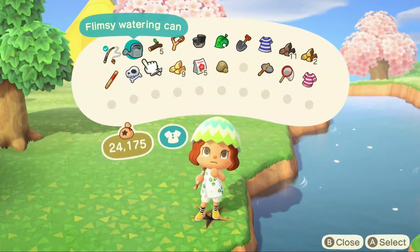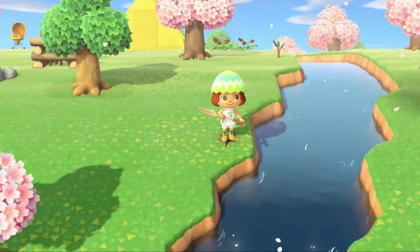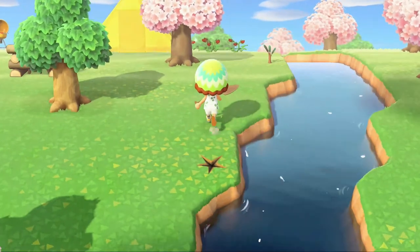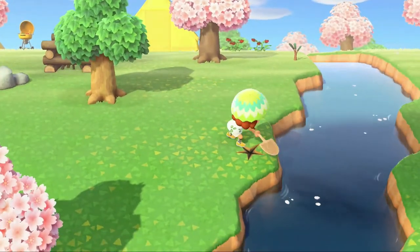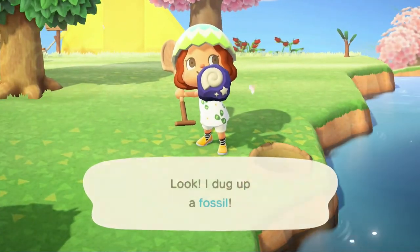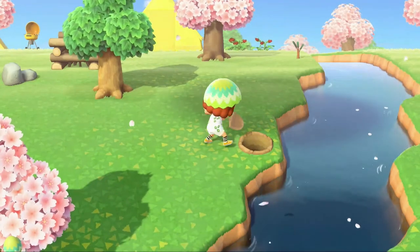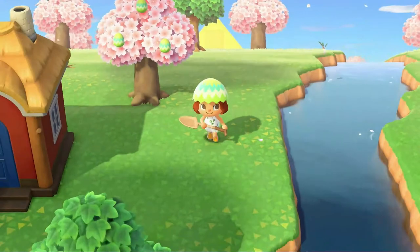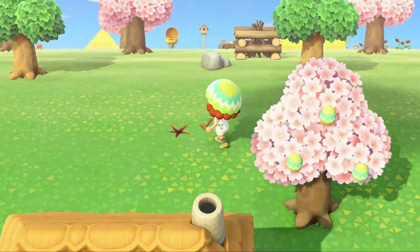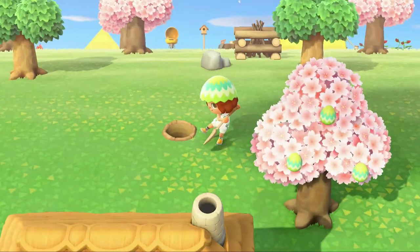Let's try and catch some more bugs. Let's see if I can catch this fish too. Come on fishy — yes, I caught a pale chub! The name seems a bit judgy. That's three in a row I've caught — so exciting! Let's just step back a little bit. Maybe over here — let's see what we can dig up. I dug up a fossil! Ooh, a puzzle — I dug up a fossil. Another fossil — I dug up an earth egg.